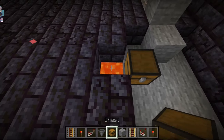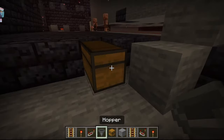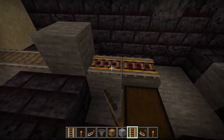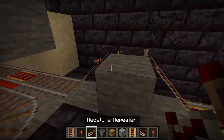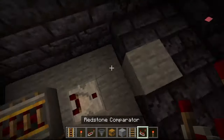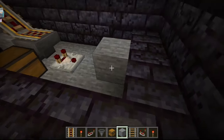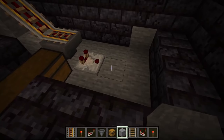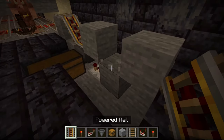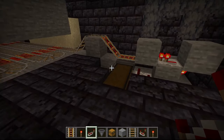This is going to be our collection system. Put a block down, a double chest here — flip that around to the other side — a hopper connecting up to that double chest, a powered rail on top, another powered rail here and here. Break this powered rail and connect these two with a normal rail. Put down a redstone comparator, fill in the annoying lava, place blocks here and here, break the middle block, redstone torch goes there, redstone repeater goes here — signal is on.